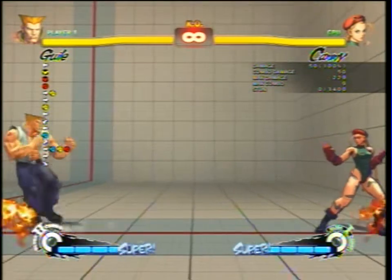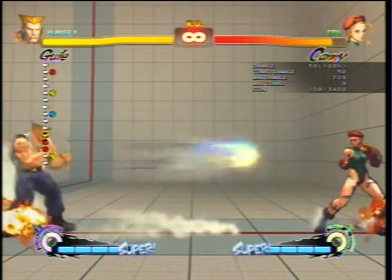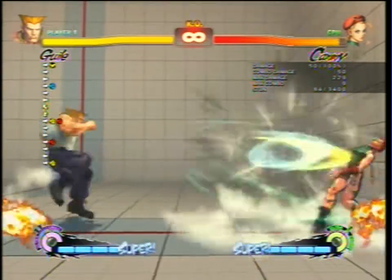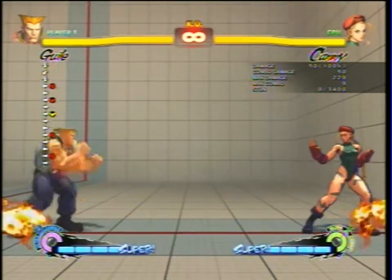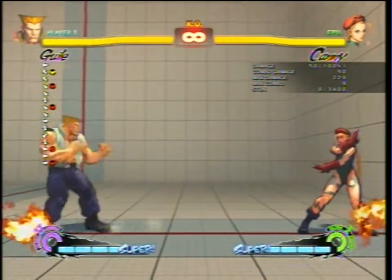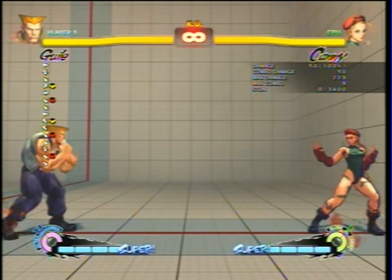Here are just some of his normals. Guile has a lot of really good normals. He has a sonic boom — his light sonic boom — which is a really good tool for zoning and getting in. His EX sonic boom is the fastest projectile in the game. That jumping kick you just saw is actually a forward medium kick. It's really good because you're in the air and considered airborne, so it's a good counter poke.